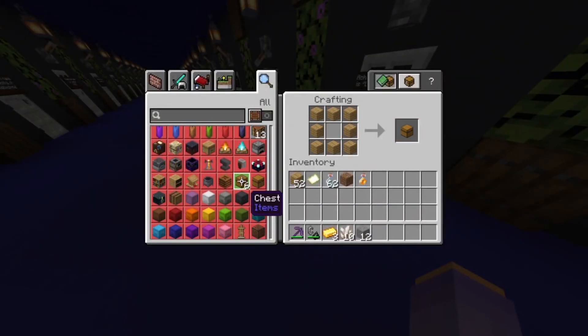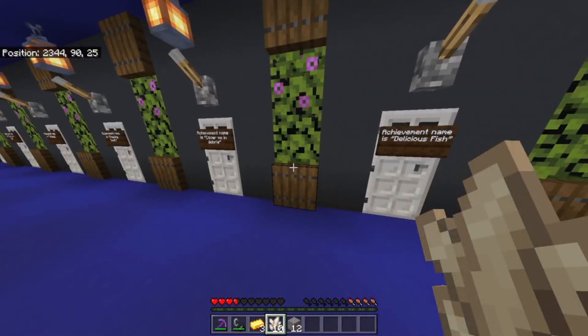Alright, hello everyone. Today I'm going to be doing a video achievement guide for Cover Me in Debris. First of all, you want to get yourself a smithing table. This is with four wood and two iron — you can craft one. And with this, you can essentially craft your diamond armor into netherite armor.